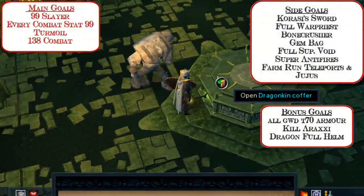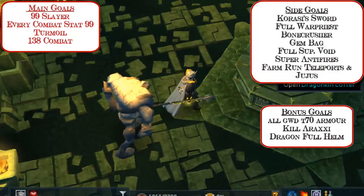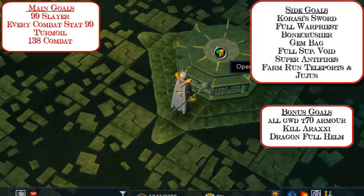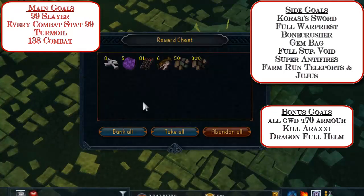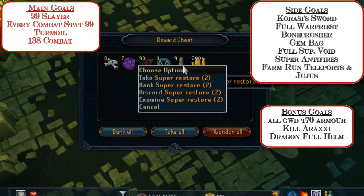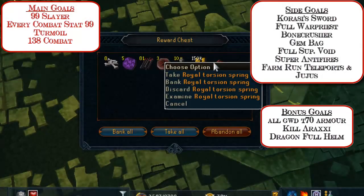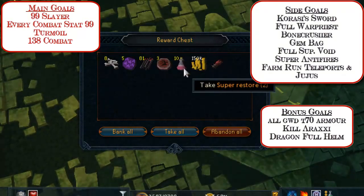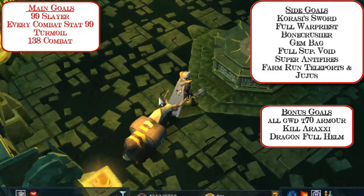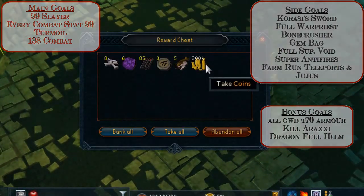Welcome everyone to episode 1 of my Road to Max Combat series. Super pumped for this series — it's gonna be filled with tons of Slayer, tons of bossing, some sick drops, some clues, and really fun side goals as well. All these goals will be on screen now. We're gonna start off with some smaller goals to make Slayer life easier and more efficient, such as Bone Crusher, Gem Bag, Karasai Sword for melee, and some super anti-fires. Let's get straight into it.